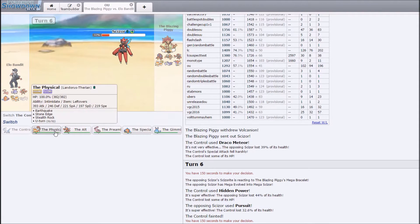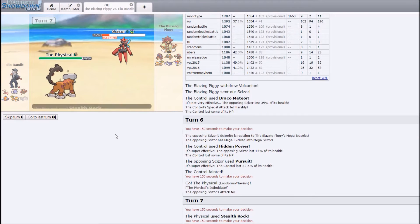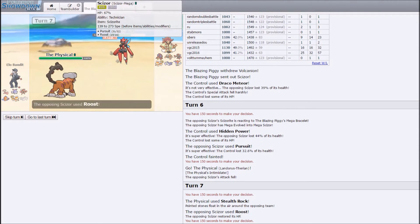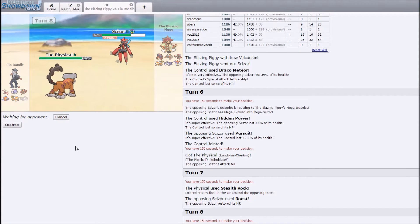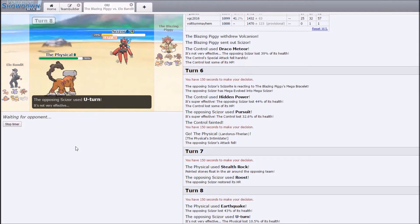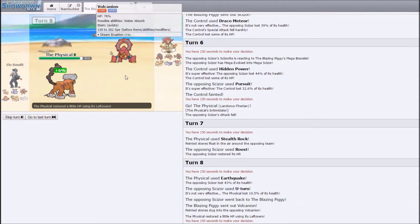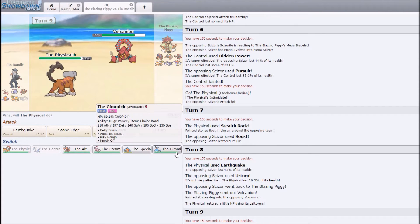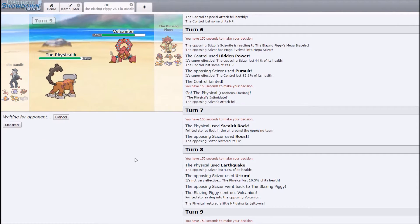That's pretty nice — I'll go Lando and get Rocks up. He does Roost. I'll Earthquake — not very much damage unfortunately. He's probably going to go into his own Landorus — nope, Volcanion. Probably a pretty good idea. Since I don't really have anything that wants to tank a Steam Eruption, I'll just go Azumarill.